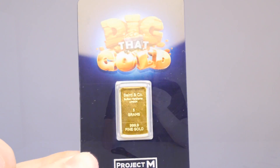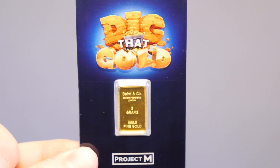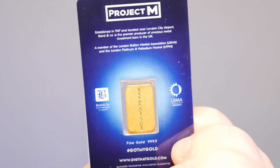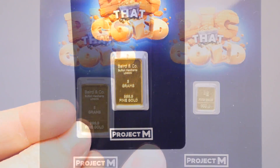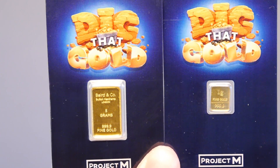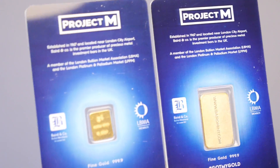Or you can say no, I want to keep going and get myself an even bigger piece of gold. If you do that you can get something like this - it's essentially the same thing but it has a five gram bar of gold in it, which is worth about 130 pounds if you do your math. It says Baird Mint on it as well and it's got 999.9 fine gold. You can feel the difference and see the difference - not only is it thicker but it's quite a lot bigger. So you can cash out at this point and get the one gram, or carry on playing and get the five gram.